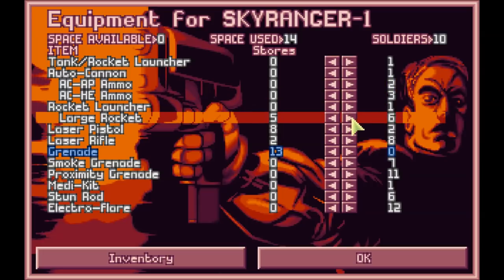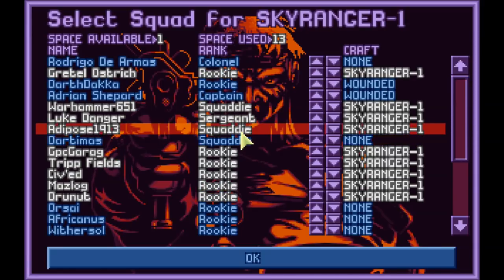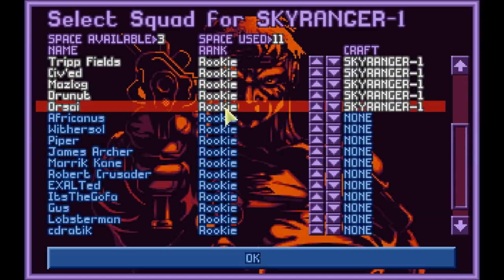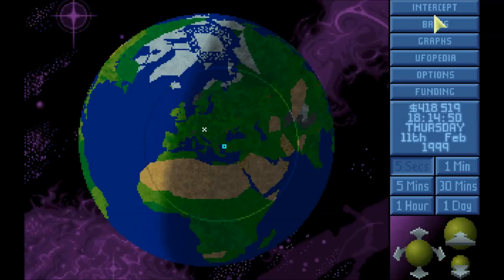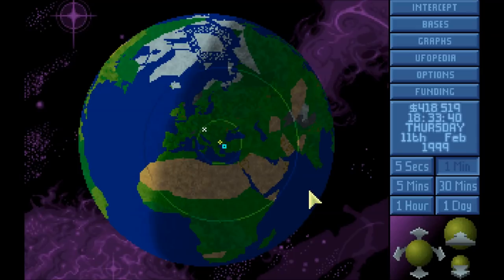We've also got some more large rockets. Are we fully crewed up? We are. However, I think it's time to get some more rookies involved here. So let's leave Warhammer, Luke, Adipose, and Dartimus behind. We will instead take Orsai, Afrikanos, Withersoul, and Piper — just to spread the experience around a little bit. Let's go. Time for your bloodening.